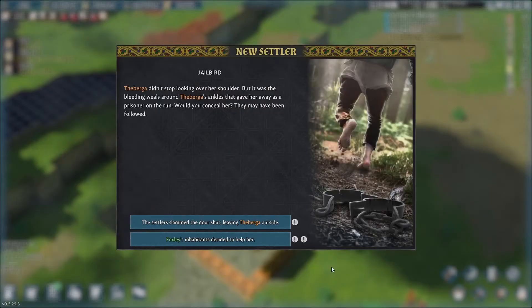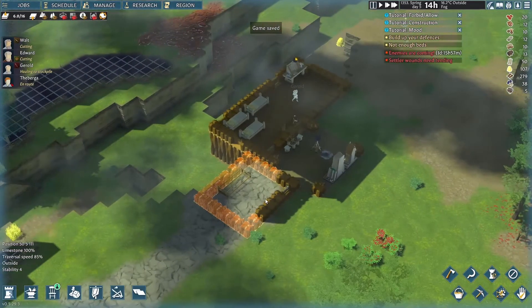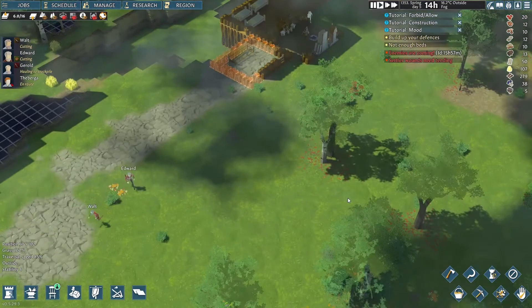Before our tower is complete, a new settler shows up — a prisoner on the run, enemies may follow. This lady is passionate about botany, so she will be a good addition to Foxley. Let's take her and prepare for our first raid, which is taking place in 1 day 15 hours. Hurry, get the defense tower ready!